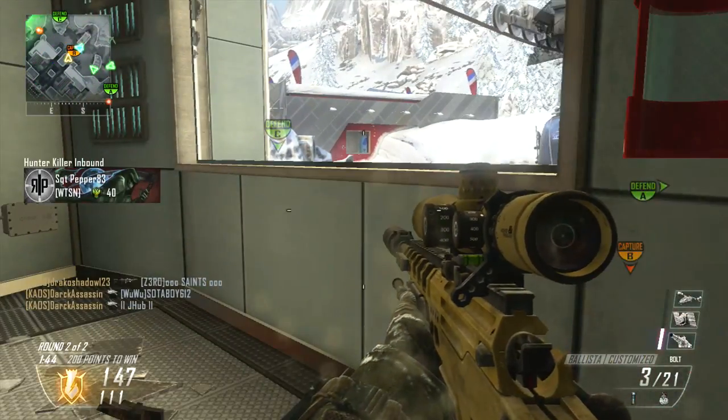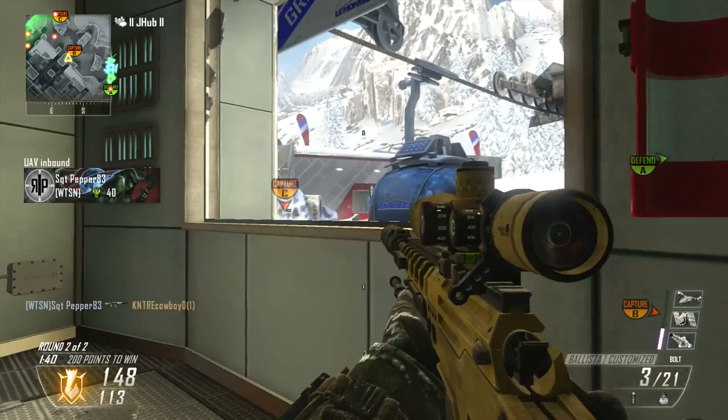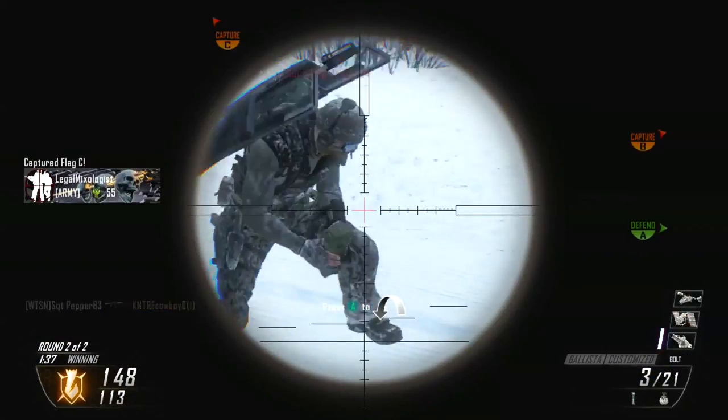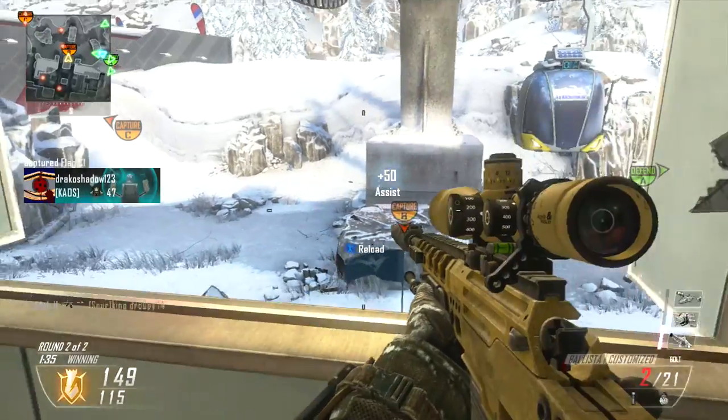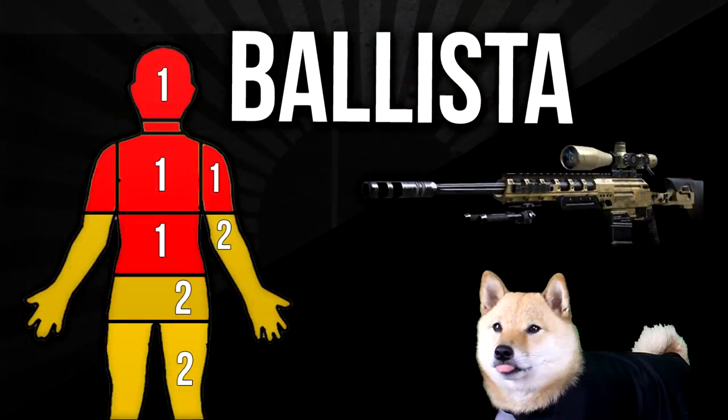Sniper rifles get extra body multipliers — kind of like when you shoot somebody in the head with a regular gun, you kill them faster because it does more damage. Sniper rifles work similarly except you get multipliers on the arms, chest, lower stomach, and legs. The multipliers on the Ballista allow it to be a one-shot kill in the head, neck, chest, upper arms, and middle stomach — basically the torso region, upper abs down to the gut.